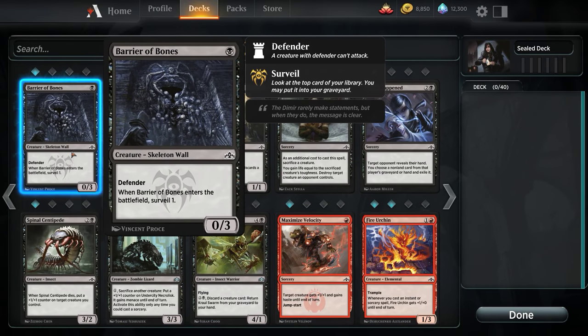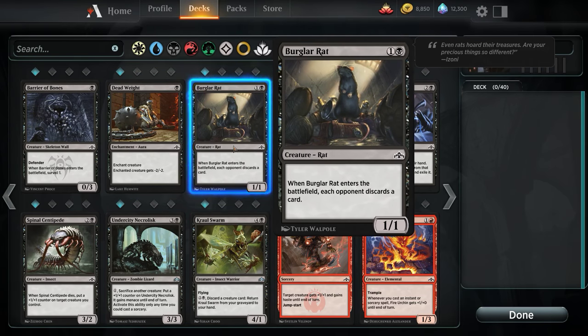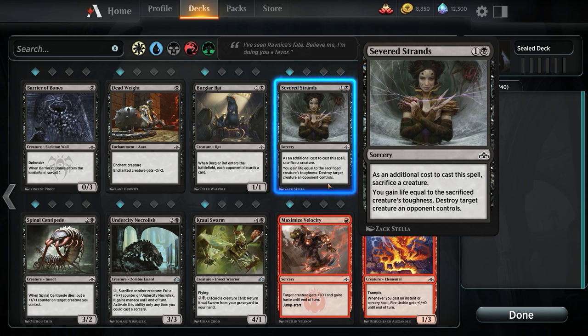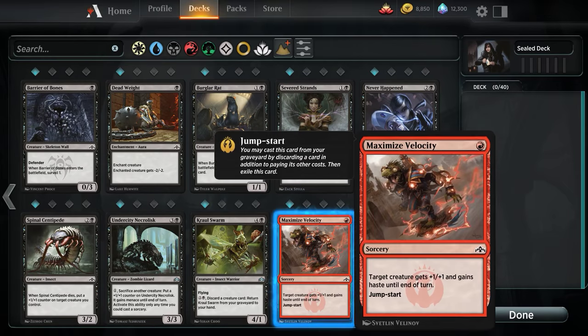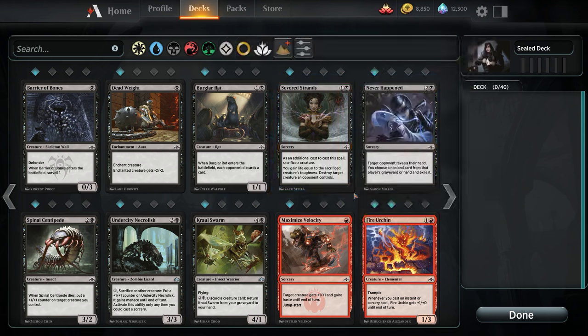As far as Black goes, Barrier of Bones: I like Barrier of Bones. A 1-cost 0/3 Defender that keeps your opponent's early drops from swinging into you and taking free damage. When it enters the battlefield you Surveil 1, so if you kept a weaker hand you can drop this and functionally scry an extra card. Deadweight's whatever. Severed Strands is an interesting removal — 2 mana, you sac a creature, you gain life equal to the sacrificed creature's toughness, and destroy target creature an opponent controls. This is pretty decent — there's a world for this.